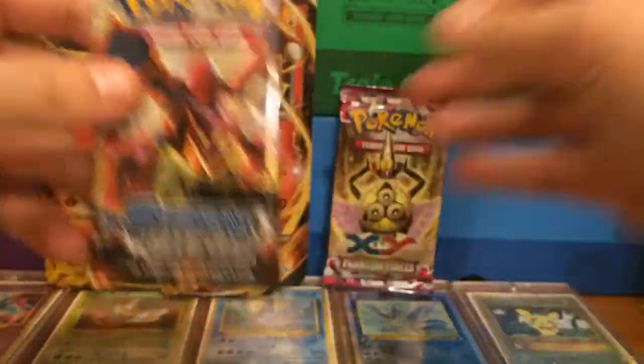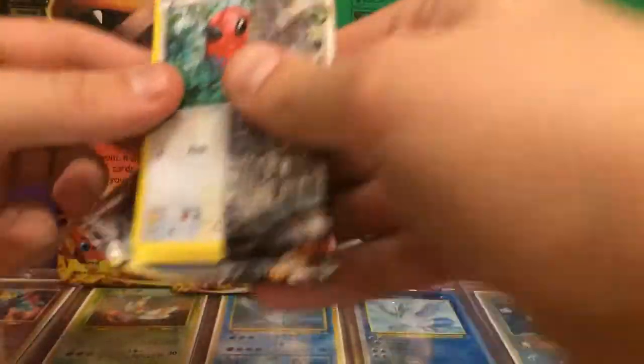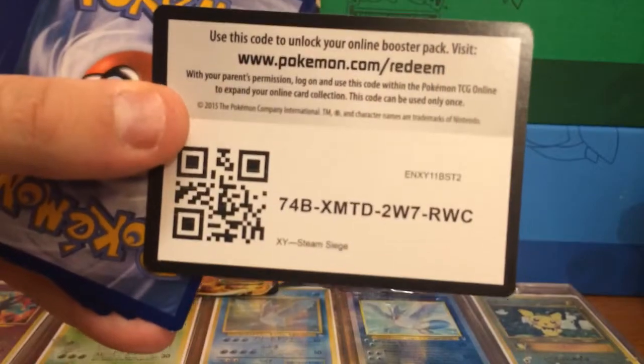We got two left. Let's open up our Steam Siege - save that. Phantom Forces for last. We got nothing good in the Roaring Skies. Actually, in the Mewtwo box I opened up the other day, that Roaring Skies had an EX in there I believe. I'd have to go back and watch honestly - I have too many cards laying around, it's just too confusing.